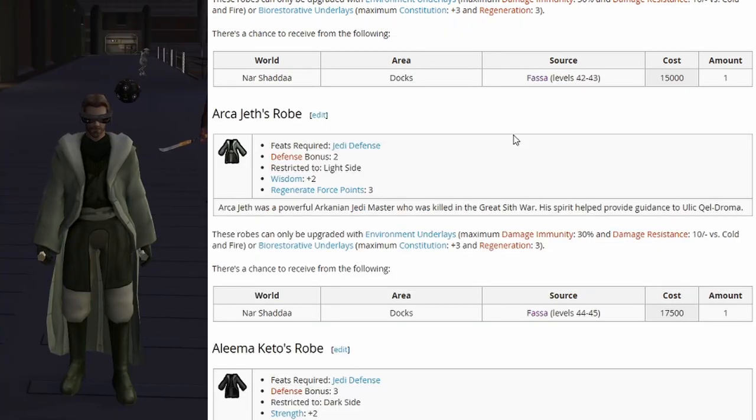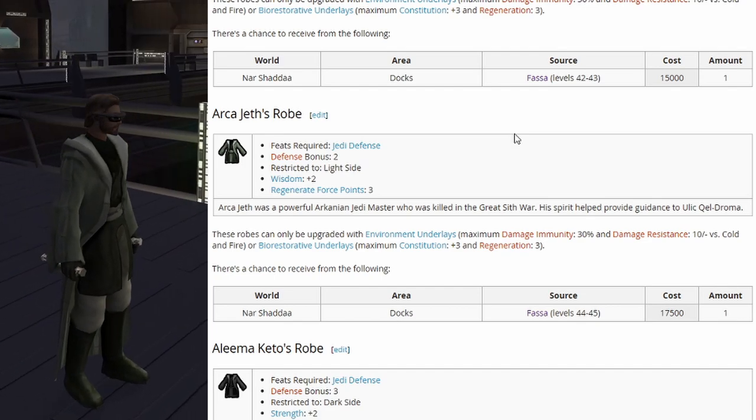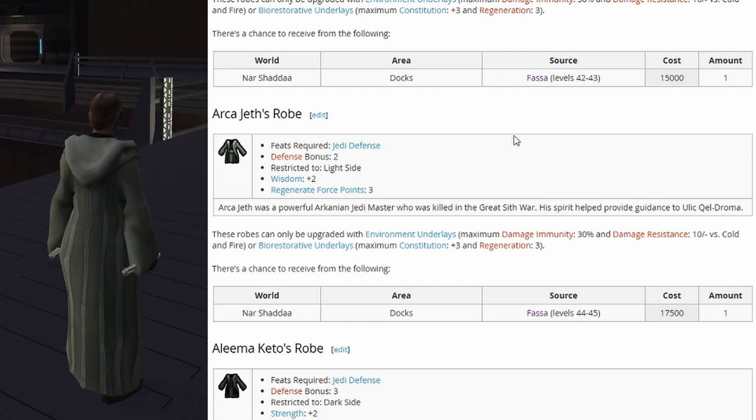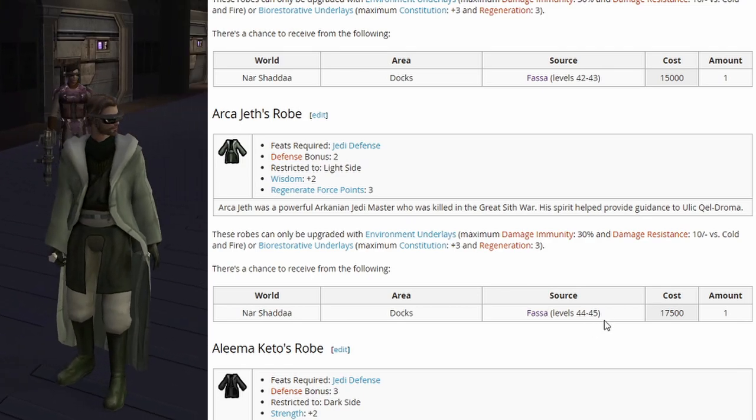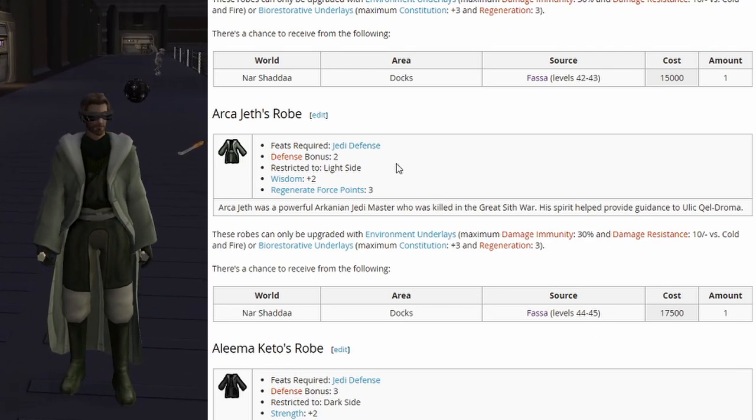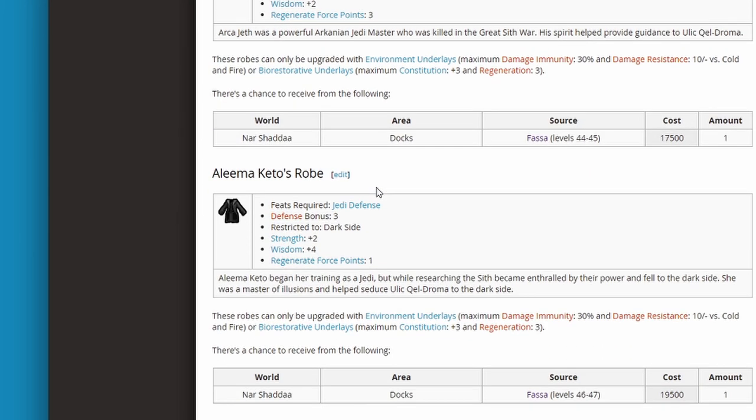Next up is Arca Jeth's robe: defense bonus 2, restricted to light side, wisdom plus 2, and regenerate force points 3. It can take underlays and starts spawning around level 44 or 45. This is probably a really good one if you're going light side and playing a Counselor, because that regenerate force points is 3 — all the other ones only have 1.